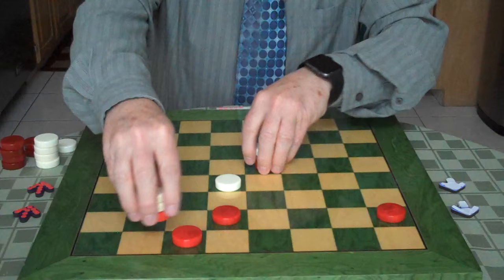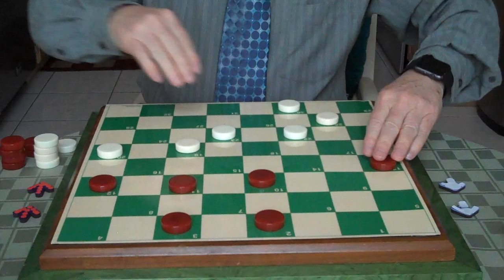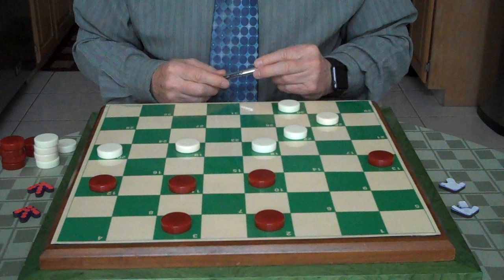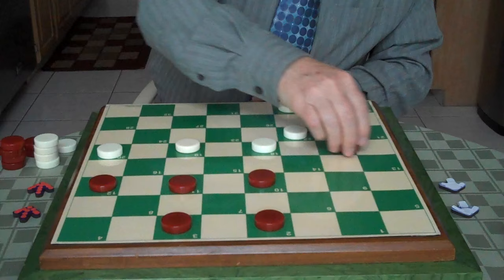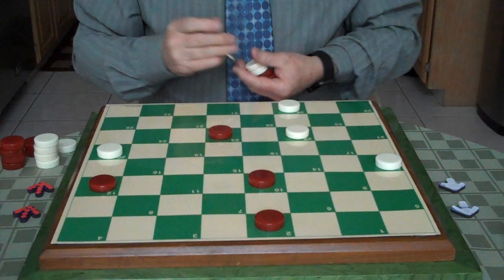I'd like to show you one more thing about the dreaded Edinburgh. We have a position here — it's white to move. White moves 23 to 18. Most every move except one loses. So the theme I wanted to show you is a temporary sacrifice, and you use it in a lot of games — it's sort of like a one-two punch. Do you see it? 13 to 17, correct? White jumps back, and that's the two right here. And if white goes here, you go here. That's a good thing to know. I hope you enjoyed this video, and thank you for watching.